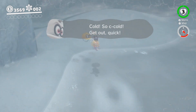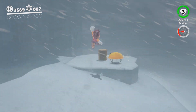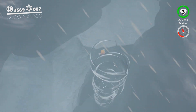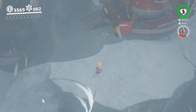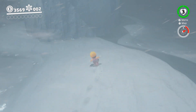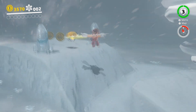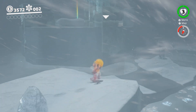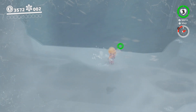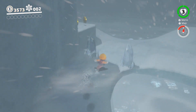Also, be careful of the water. The water is cold, and if you stay in the water for too long, you'll actually lose health. So keep that in mind. That's literally just a shortcut to the Odyssey, so I don't think we're going to do that. But yeah, we want this storm to go away before we do much here because we can't really see too well what's going on. We should get out of the water. Get out of the water, Mario — you'll freeze to death.